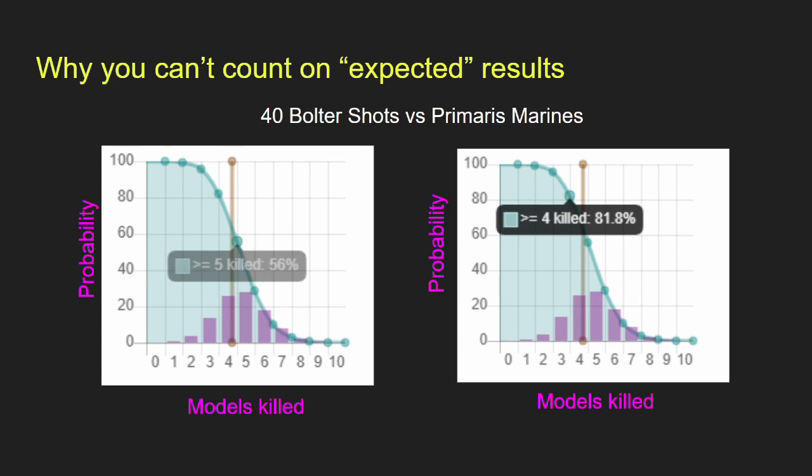You really can't count on expected results. Looking at 40 Marine bolter shots versus similar Primaris Marines — models killed on the x-axis, probability on the y-axis — the probability to kill at least 5 models is only 56%, and to kill at least 4 is 82%. If you're trying to clear a minimum-sized unit of Primaris Marines off an objective, you don't want to rely on a 56% chance. Even adding 10 more shots brings the probability of killing 5 up to about 83%. When doing quick math on the battlefield, you want to be doing things between 70% and 80% probability.